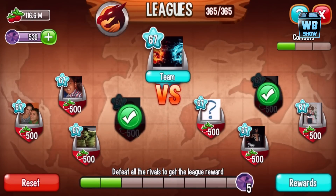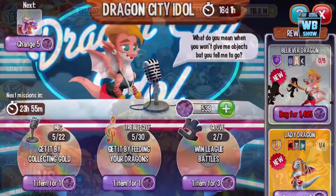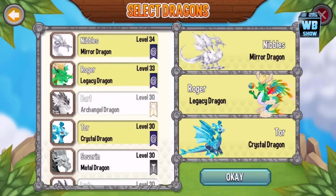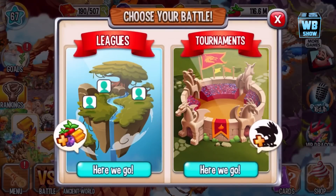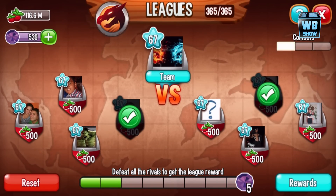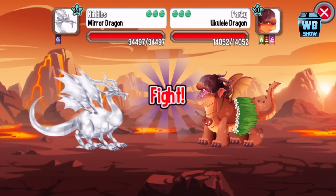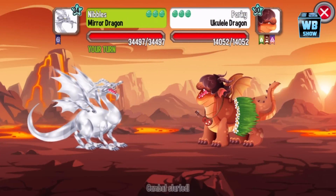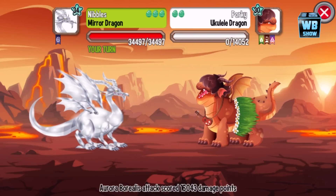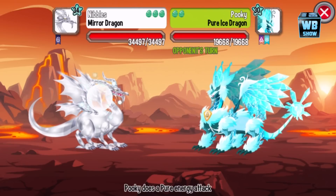They changed the Legendary Dragon to the Legacy Dragon. We got two points out of that battle, which is really nice. Let's go back in — we should pick the Hulk dragon or the Ukulele Dragon. Hopefully the next battle will be quick — we're going up against the Pure Ice Dragon.